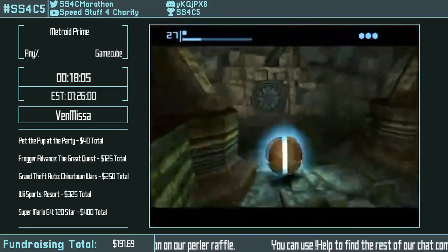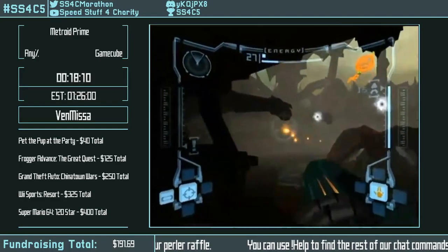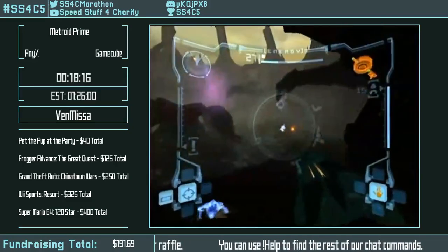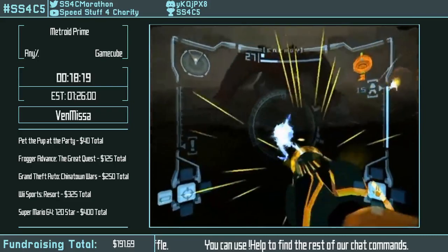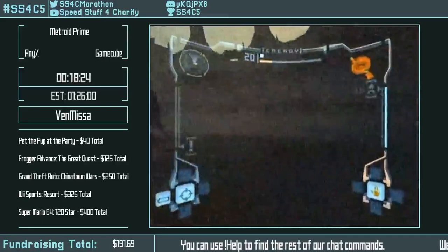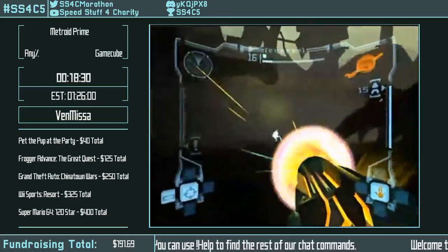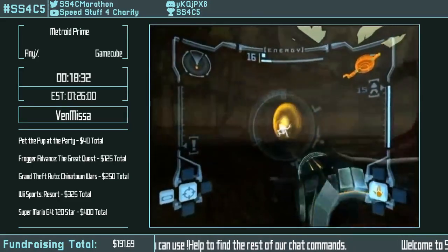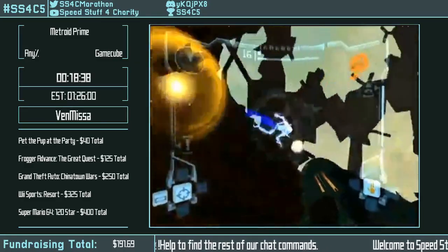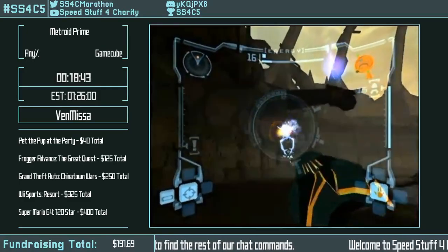If you rub up against the wall and hold up-left on the control stick, you can slow your descent enough to lay bombs infinitely, bomb your way back up, and un-morph back onto the ledge. Huge time saver — this is huge for any percent. Another big sequence break because you're not expected to come back here until after you defeat Thardus, which requires super missiles and Spider Ball.